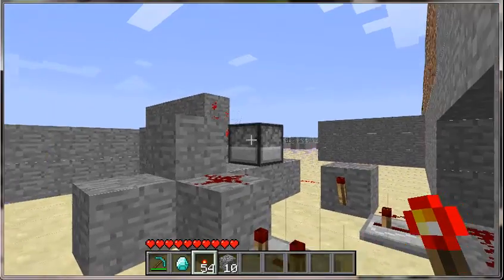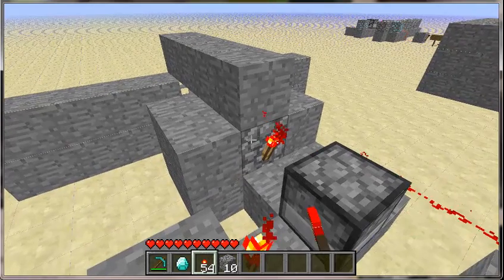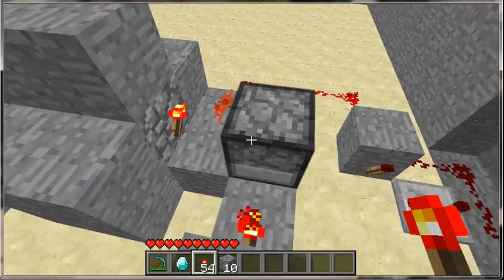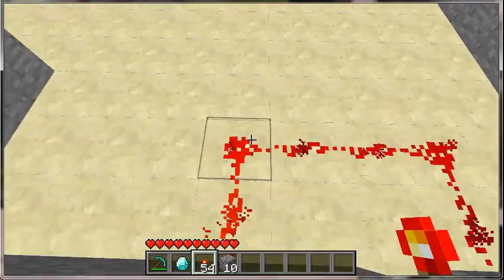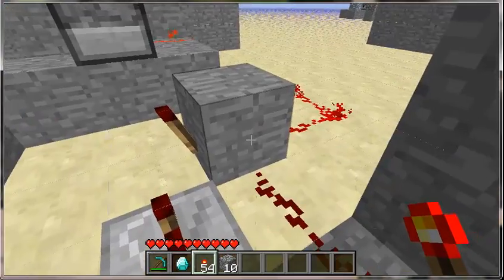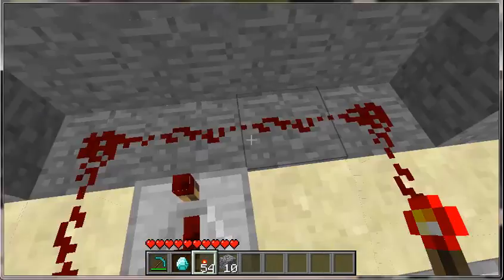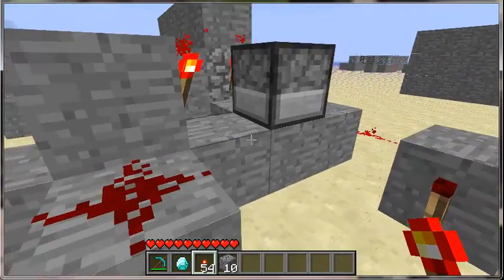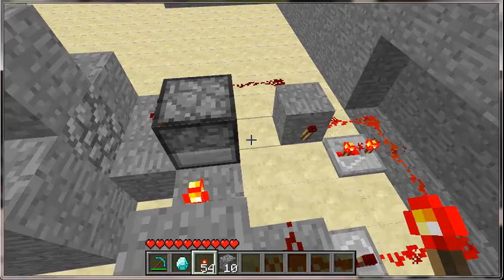Let's get into the basics. You have your ore right there, your redstone torch, and you have your dispenser — it's facing the ore. And you've got your redstone wire all the way over here, to this little inverter. This comes out with a repeater, and goes out to another repeater, goes up to this torch right here. That's basically it, and it should go in a tick loop.